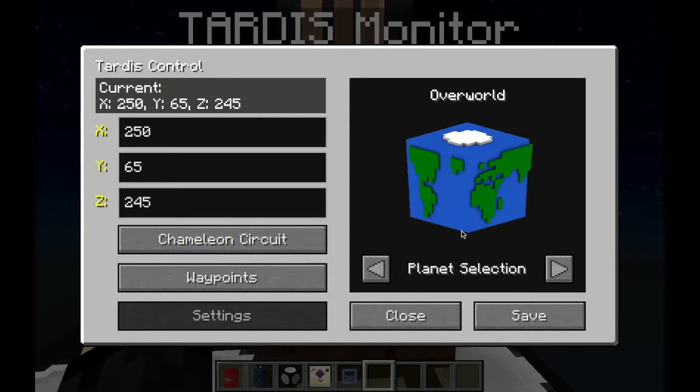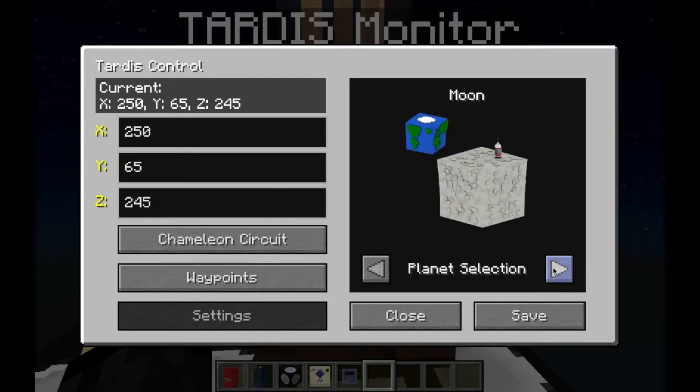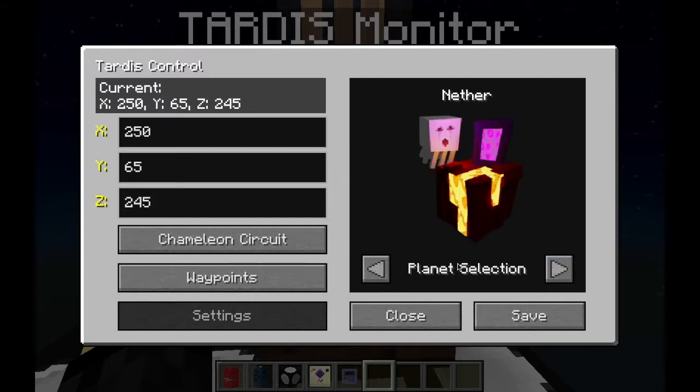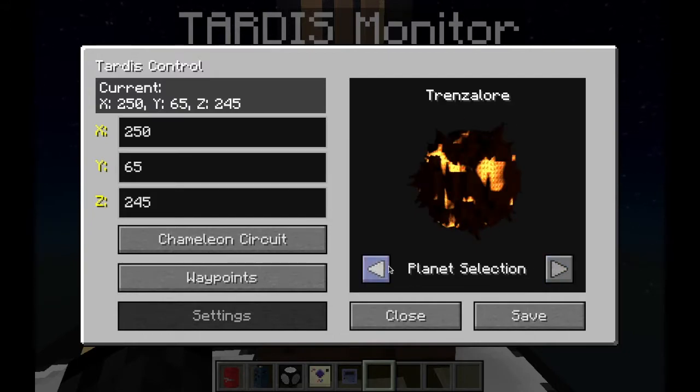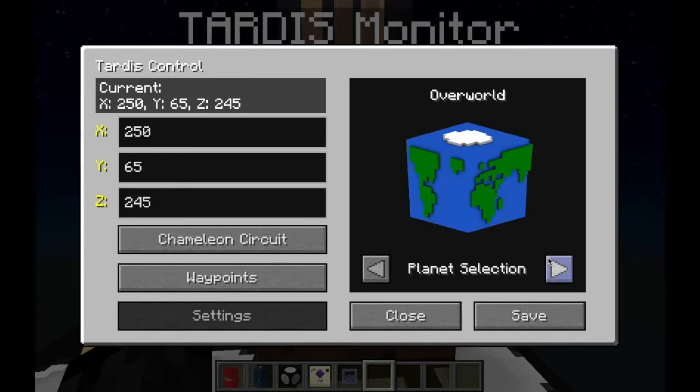Look at that - brand new model for the overworld. Veros, which is here. The moon - oh look at that, got a little rocket ship on there. Skyro and Trenzalore - oh, is Trenzalore back? Oh, that is so cool. It's another feature that was added on the one-year anniversary, so it's nice to see it back on an anniversary. The nether, and the end - look at that with the Ender Dragon.